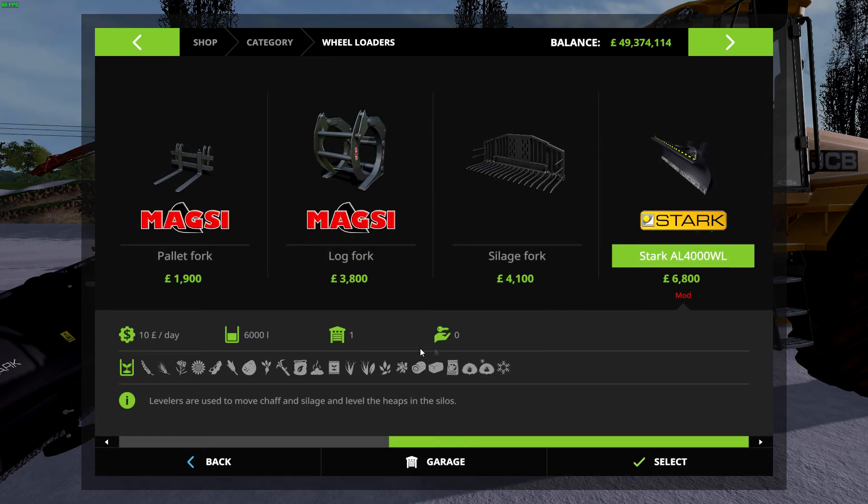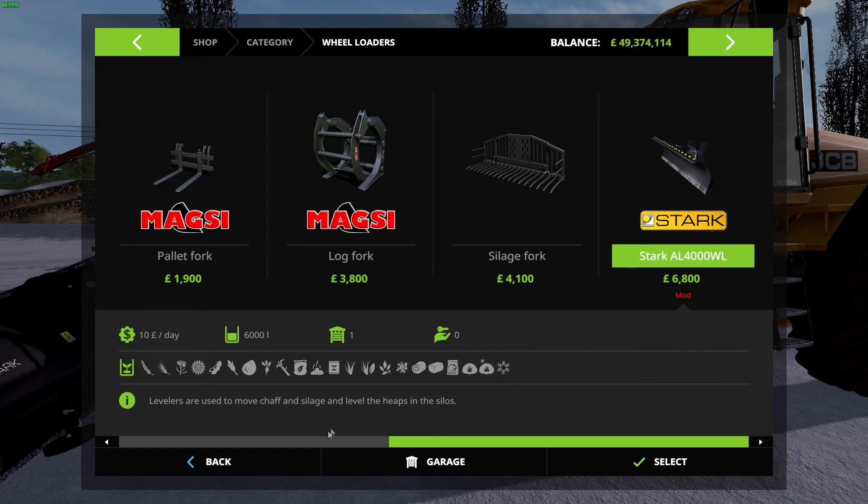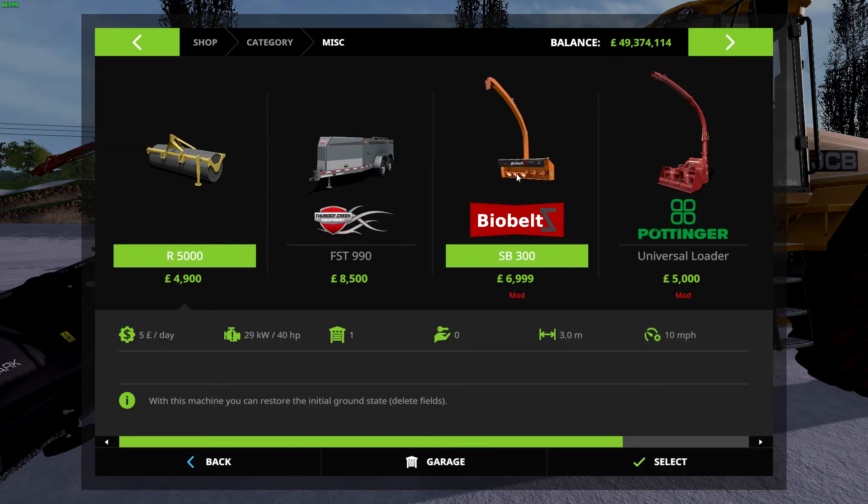The blade comes in — as you can see it's got a capacity of 6000 liters, but it doesn't really matter. It handles all the typical crops but snow is the one we're interested in. This was listed as a snow pro so we'll see — it's actually a leveler but it works with snow. Most probably some of the others would as well but I haven't tried them. Now we get to the two blowers. The Bio Belt — this is the new kid on the block — just under 7000, needs 40 horsepower, three meter width, 10 mile an hour top speed.